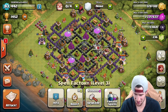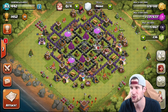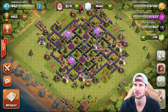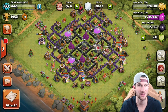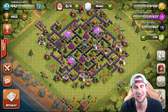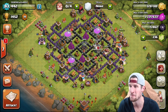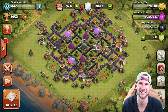The main step we have left is we're going to start dark elixir farming, so I'm going to try and come up with some strategies for that. If you guys have strategies for dark elixir farming that you like to use, leave them down in the comments. I'll probably do something with giants, goblins, and wall breakers to break in and get the dark elixir. Definitely leave a like on the video — we are getting so close to maxing this out. Thank you so much for watching guys, and as always, keep calm and clash on. See you guys later, peace.